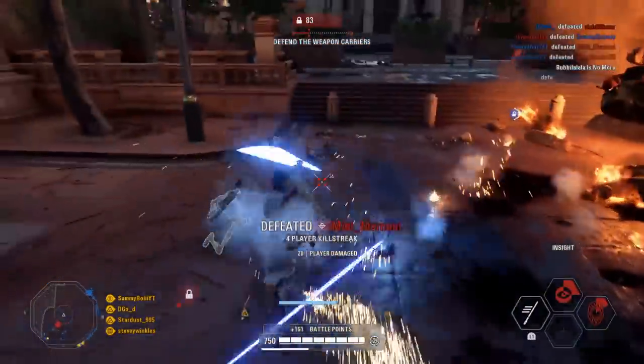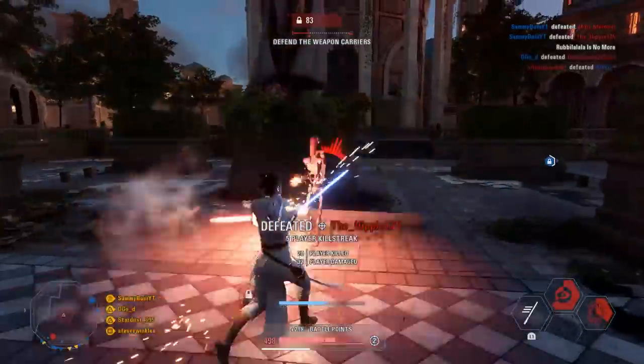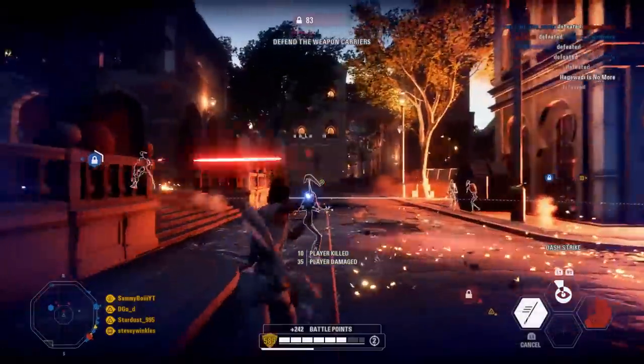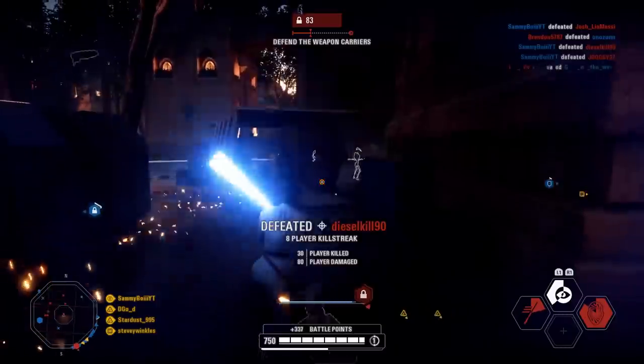Instead of going around the front of the MTT I went around the back — this way you get behind your enemies and it's going to be a lot easier to take them out. Right here you'll see me land one hit, then hold the block and wait until he stops firing, and as you can see that is a much safer way to get those kills. Because I got behind the enemies there are a lot of easy pickings.